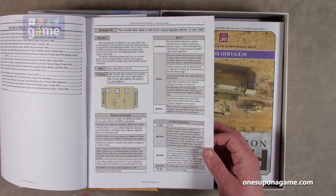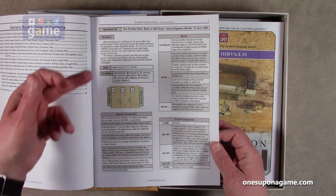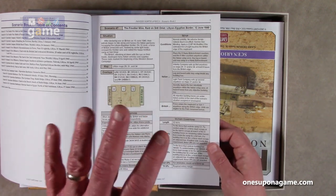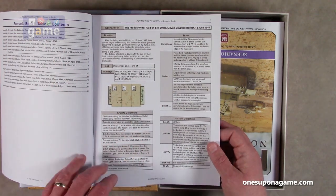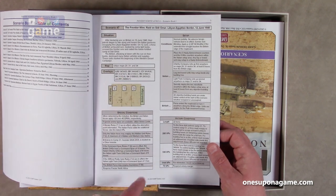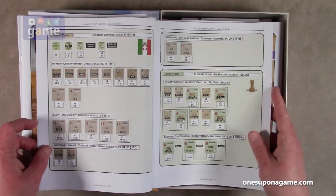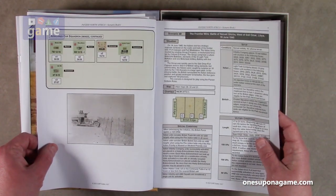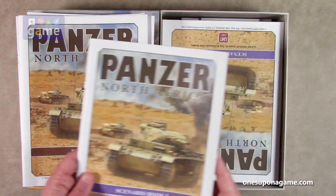Each scenario looks like it takes up about four or five pages. For example, Scenario 47: 'The Frontier Wire Raid on City Omar on the Libyan-Egyptian border' describes the situation and tells you which maps you're going to use — in this case 29, 31, and 34. And again, this is a standalone game in the system, so you can just buy this and be playing: all the maps, all the counters, everything is going to be in this box. It shows map setup, overlays, special conditions, victory conditions, and order of battle.